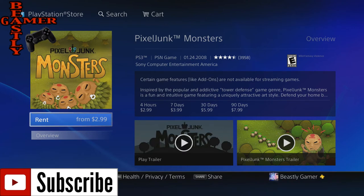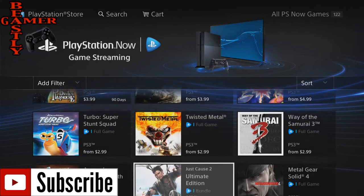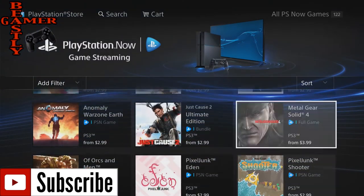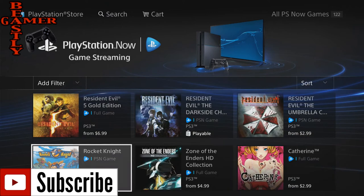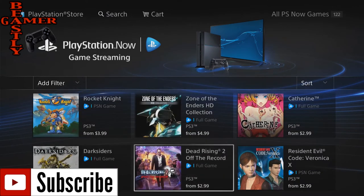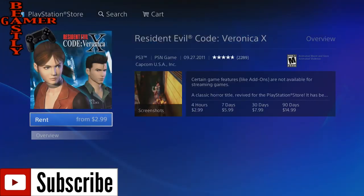Pixel Junk Monsters, one of my favorite Pixel Junk games — $8 for 90 days. It's a good price. If you guys haven't played this game, please do — it's very fun. Twisted Metal goes all the way up to $14.99 for 90 days, starting off at $3 for four hours. Metal Gear is similar: $4 for four hours, up to $15 for 90 days. Resident Evil Code Veronica is $15 for 90 days. So these prices are really pretty competitive.